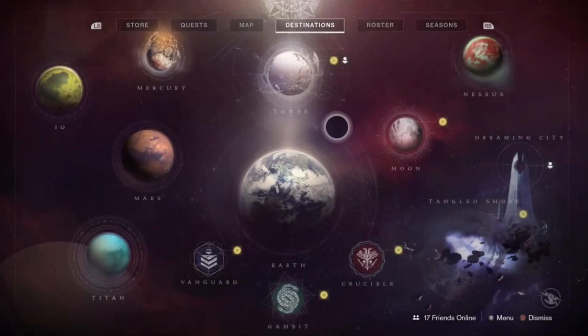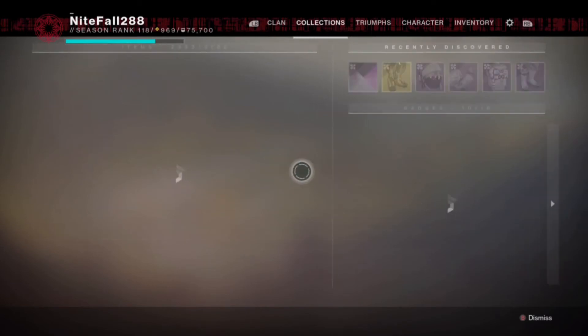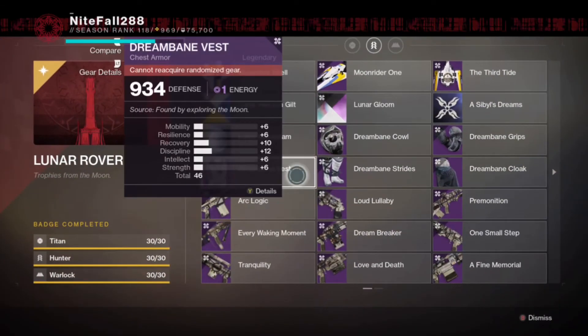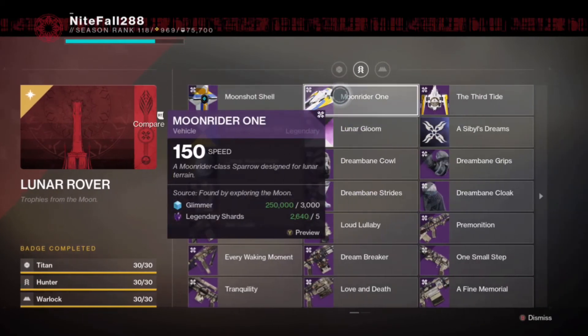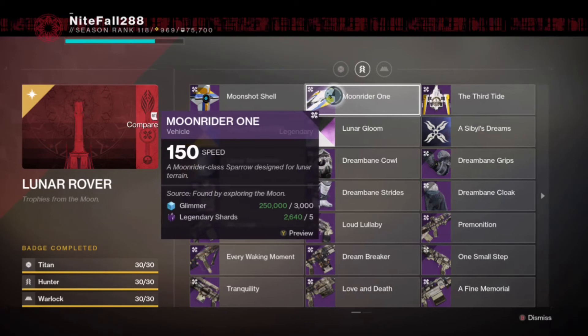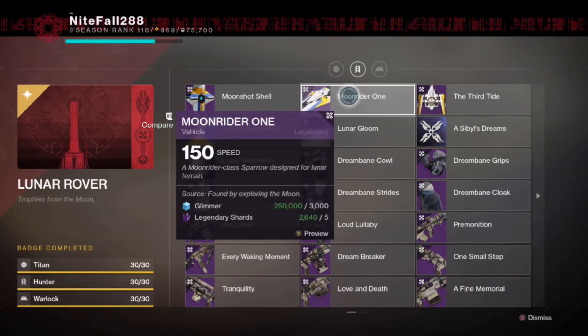Now for the lunar badge — go to Collections to see everything. The Moonshot shell comes from killing the four wandering nightmares I just showed. Another item comes from completing all the memories from Eris Morn — she'll give you one a week. There are five of them, one for each of her fireteam members who died in the Crota raid. After completing all five, you get a reward.